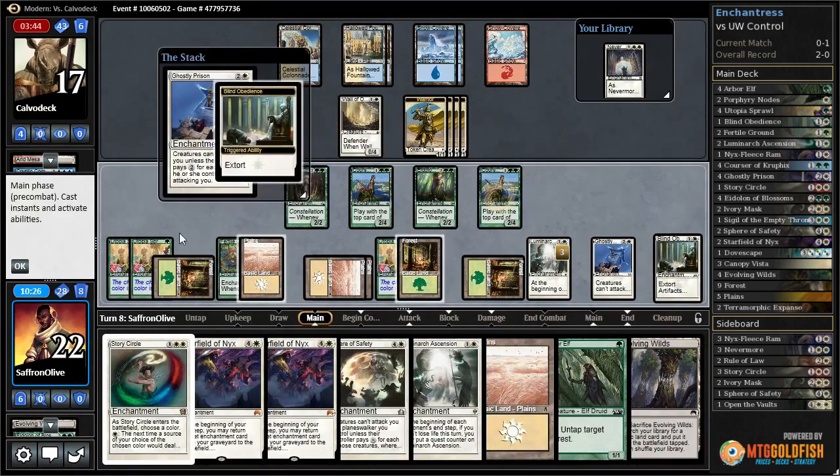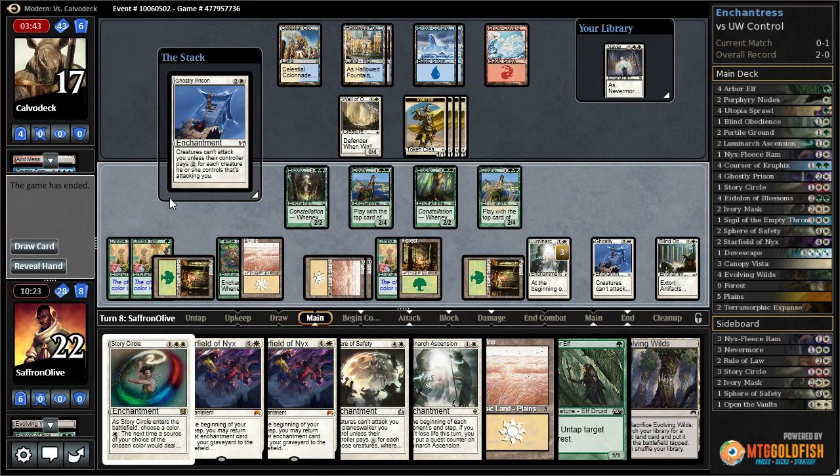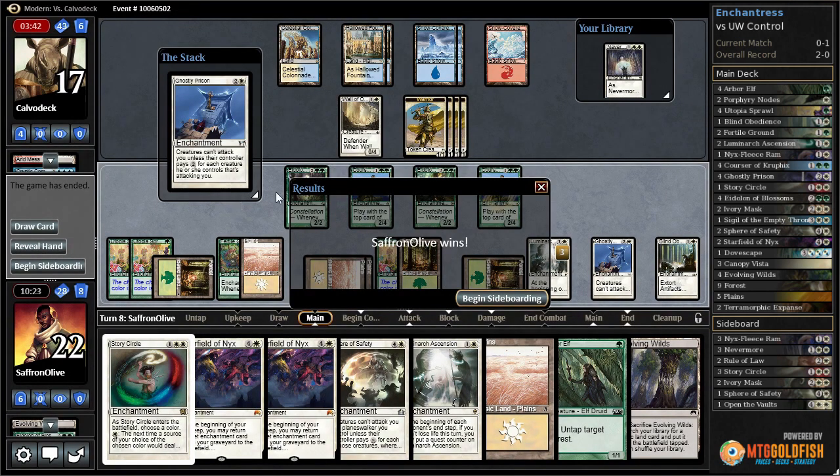Ghostly Prison, no extort. And our opponent scoops it up. We're gonna draw another Nevermore, play the Nevermore, and our opponent is running low on time.